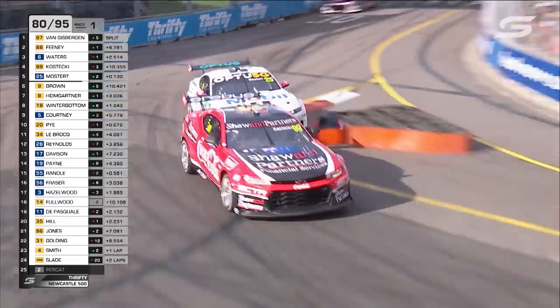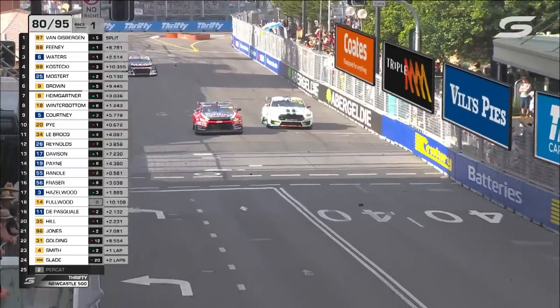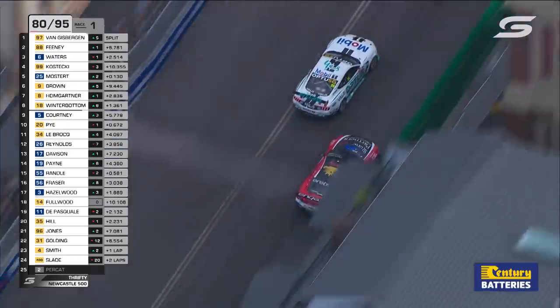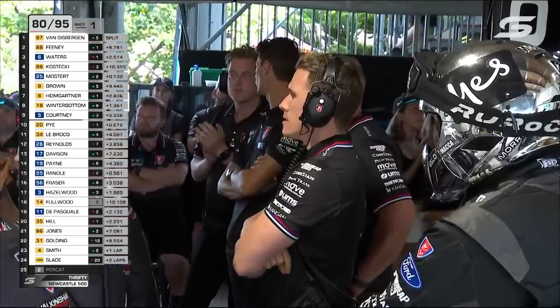16 to go. Got him — Mostert up the inside. Now he's in the position he wants to be as they make their run to Turn 2. With that extra little bit of braking and turning grip performance that Chaz has got, he applies it well.